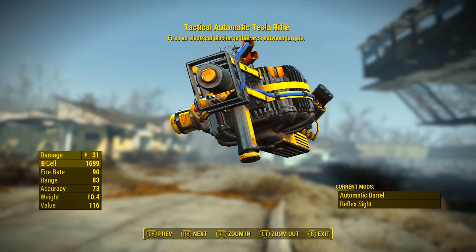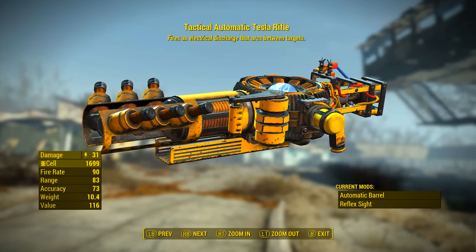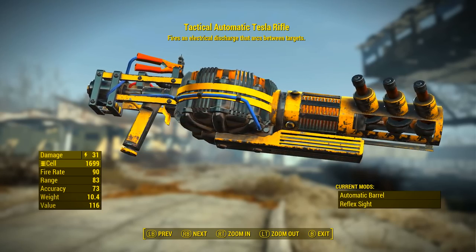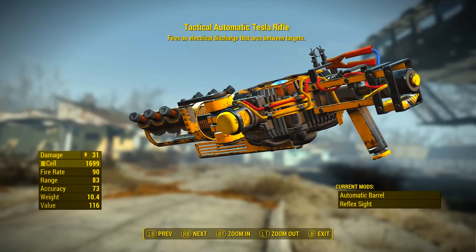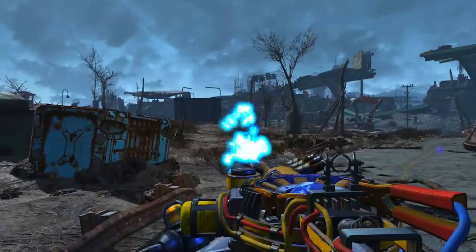It fires an electrical discharge that arcs between targets. It has a base electrical damage of 31, uses the fusion cell as ammunition, its fire rate is 90, its range is 83, its accuracy is 73, its weight is 10.4, and its value is 116. With the automatic barrel modification applied, the Tesla rifle will have an ammunition capacity of 45.